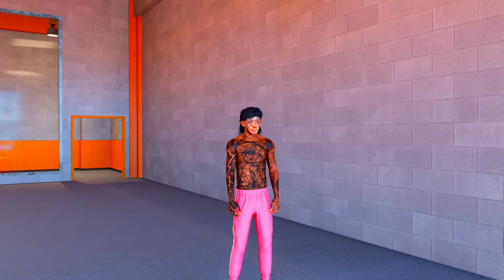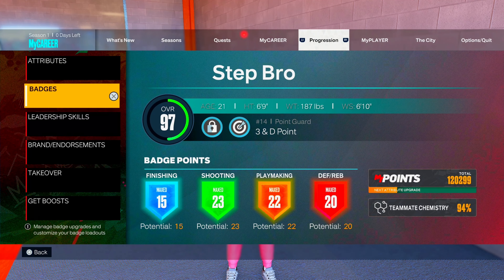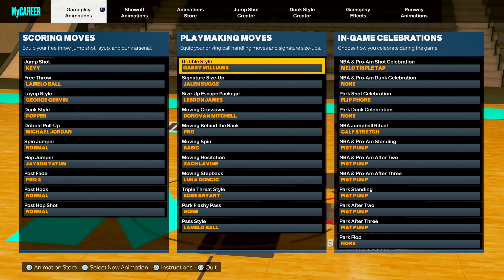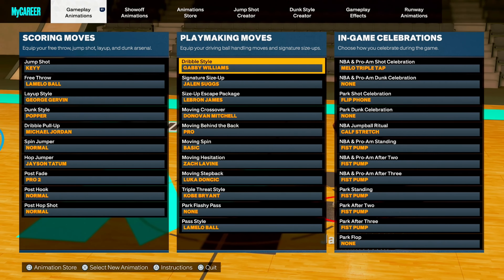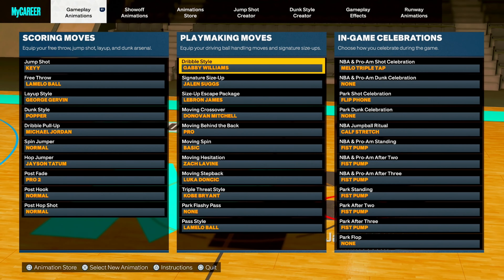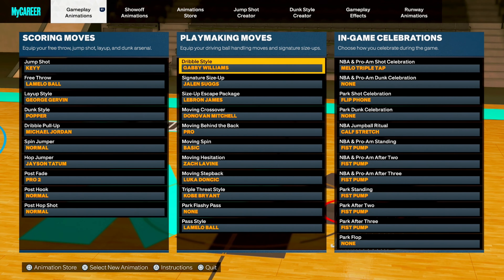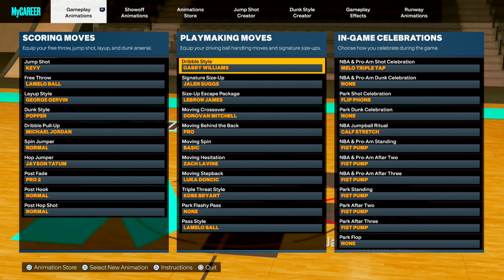I'm going to get y'all the dribble moves first. The dribble style I use is Gabby Williams. Signature size up: Jalen. Size up escape package: LeBron James. Moving crossover: Donovan Mitchell. Moving behind the back: Pro. Moving spin: Basic. Moving hesitation: Zach LaVine. Moving step back: Luka. Those are the dribble moves that I use every day, all day. I have not changed my dribble moves.